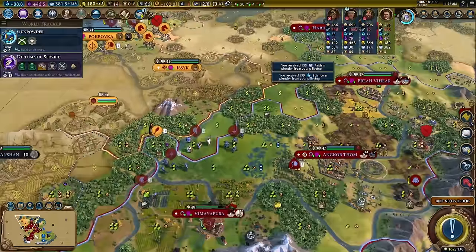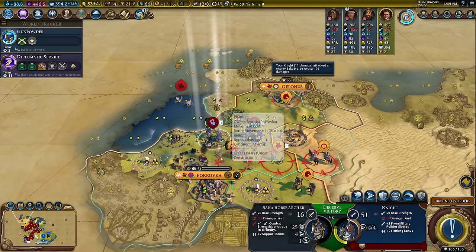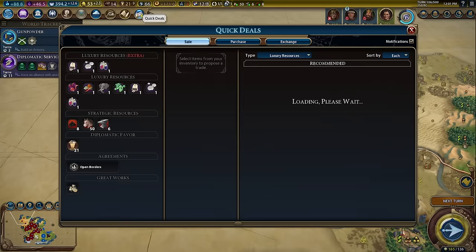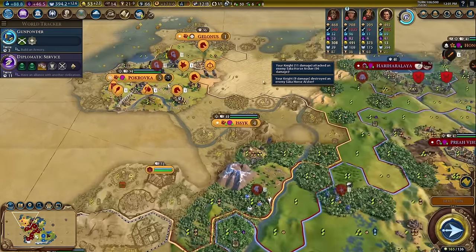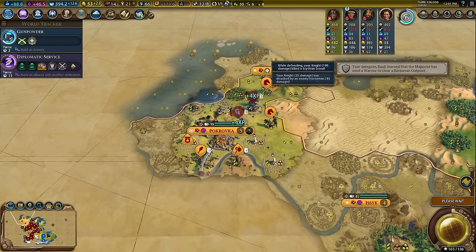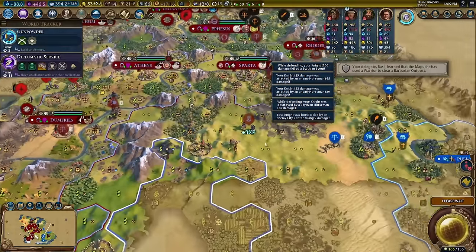Get Gunpowder as soon as possible. We're taking out their units, getting the free experience, and the 10 culture always helps out — that is a quarter of our culture per turn right there. They're doing some damage, actually.